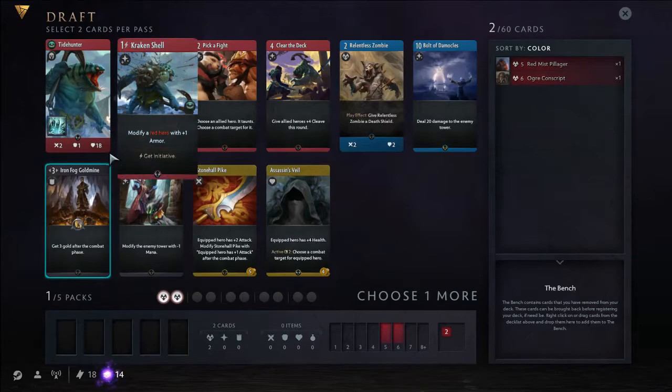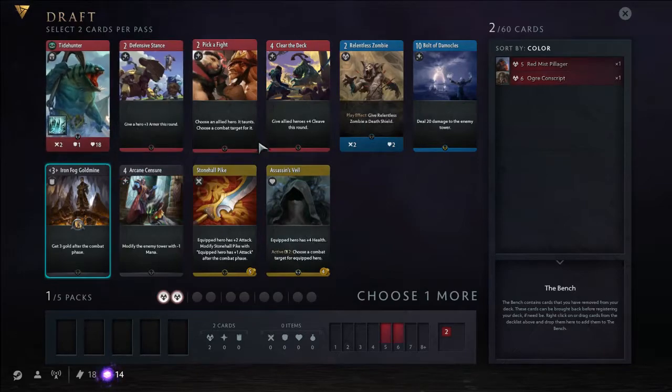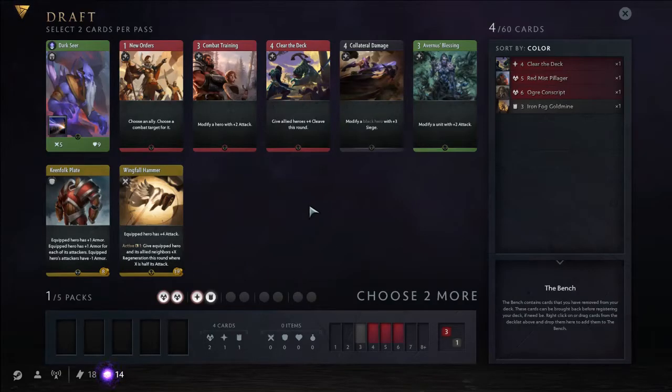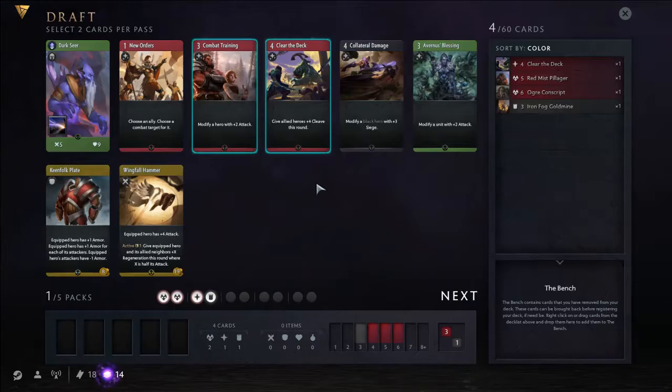Goldmine is very good. I don't like Tidehunter that much — usually it's a bit too slow for red. Clear the Deck is a decent, playable red card. So is the Zombie. Bolt can be nice but it's very situational. I'll pick the cards for now. Another Clear the Deck, and that's probably the last of it. And Combat Trading I guess.